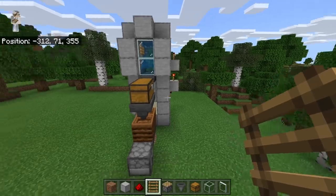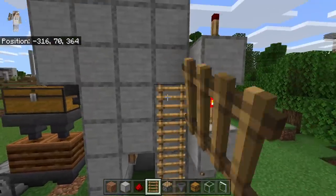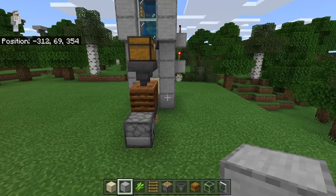The next step is to come to this side of the farm. Now place 7 ladders over here. With these ladders, you will be able to easily replant kelp if it ever breaks.